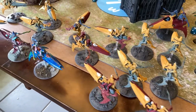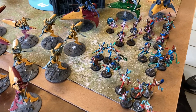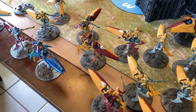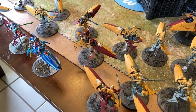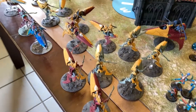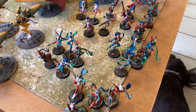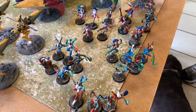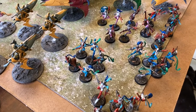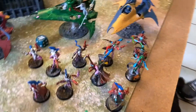Here is the Harlequin list. We've faced off against this list once before but forgot a couple of rules, so that didn't go as well for the Harlequins. We have four squads of three Skyweavers, two squads of just two Skyweavers, a total of three Star Weavers with basic kit, and four troop squads with a mixture of kisses and caresses.